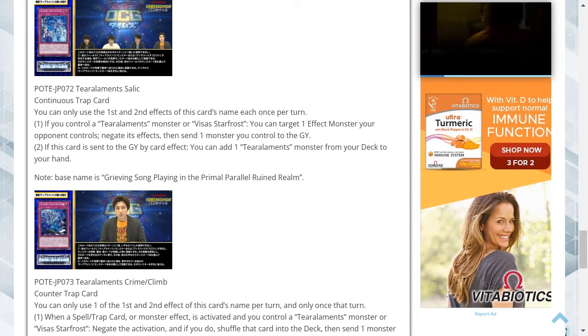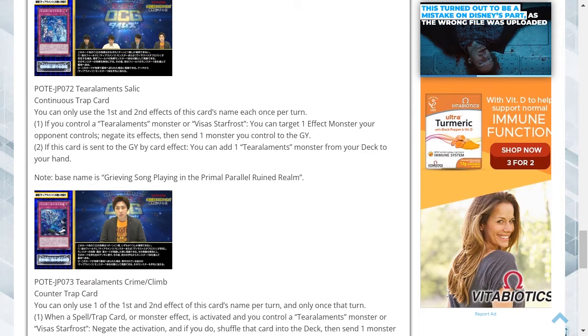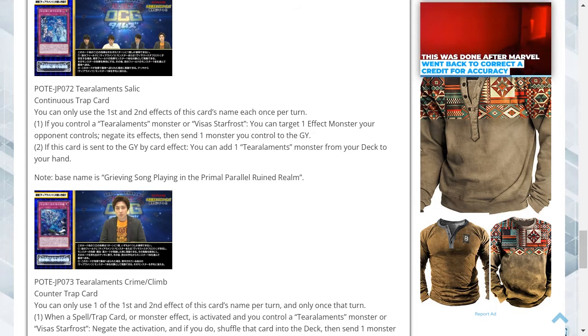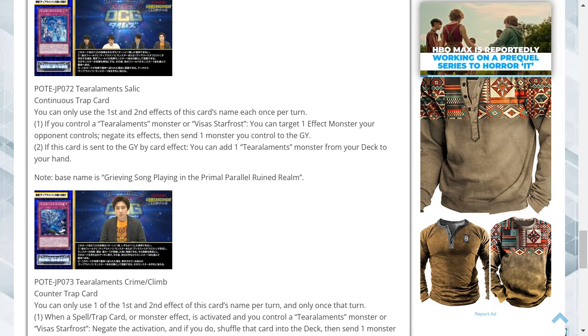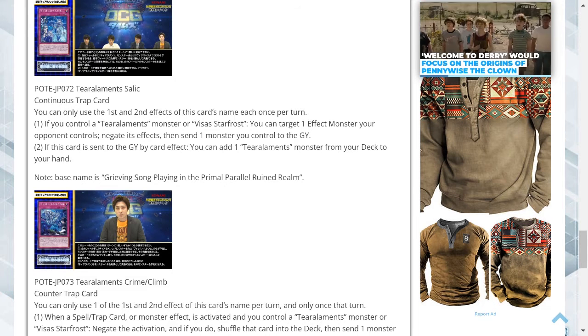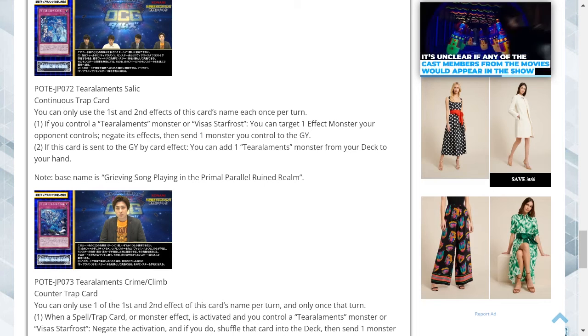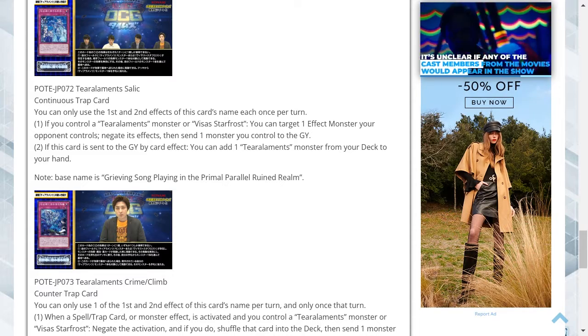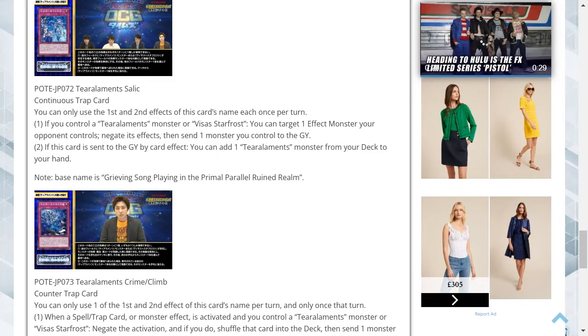Tier Elements Salic is a continuous trap card. You can only use the first and second effects of this card's name each once per turn. One, if you control a Tier Elements monster or Vliceless Starfrost, you can target one effect monster your opponent controls, negate its effects, then send one monster you control to the graveyard. Two, if this card is sent to the graveyard by card effect, you can add one Tier Elements monster from your deck to your hand. The first effect negates one of your opponent's monster effects by sending a monster you control to the graveyard, which can hopefully trigger an effect. It stops one of their effects, but it's once per turn, so if your opponent has multiple relevant effects, this will always be outshone. The secondary ability searches a Tier Elements monster to your hand when destroyed.